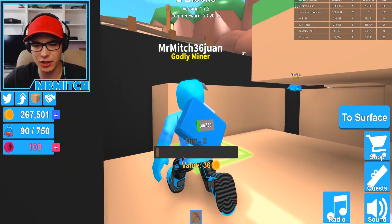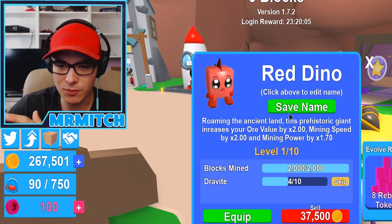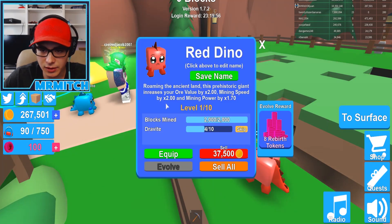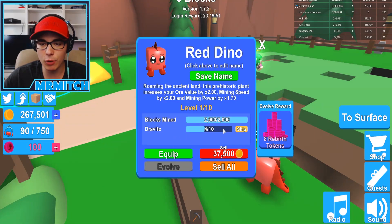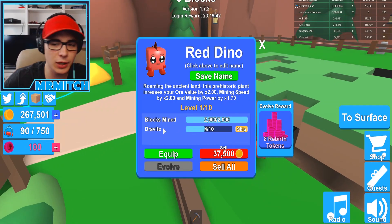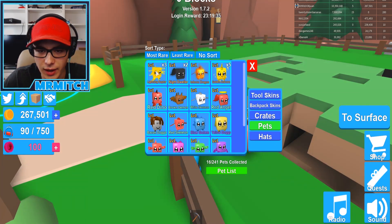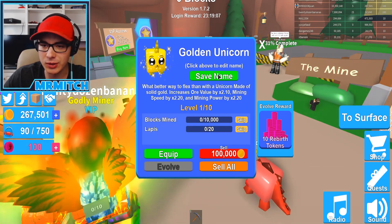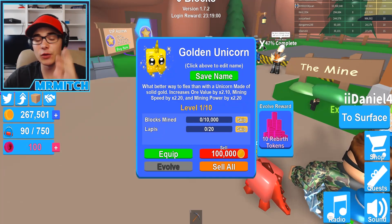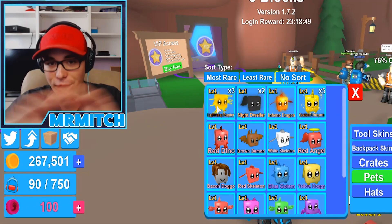We hatched a purple spider, which I think is a good pet — let me know in the comment section down below. I do have some pretty crazy pets. I assume the red dino was my favorite — it's only level one though, so can you upgrade these at all? Inventory — we'll go to red dino. Evolve. What's this Mox Blox Mine 2000 thing — if I mine more dravite, do I get to upgrade him? Let me sort by most rare. I have five golden unicorns. If you guys let me know the best pet I have, I'll use him for all my mining and start upgrading him.